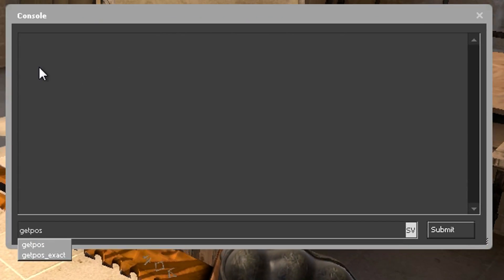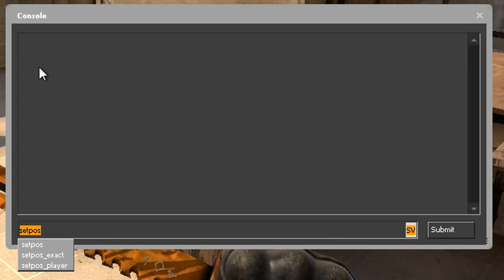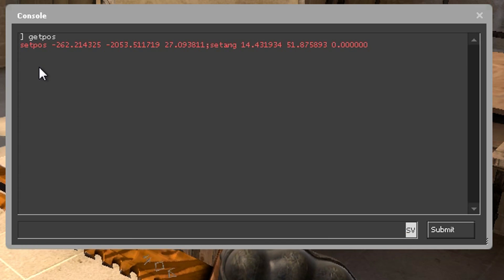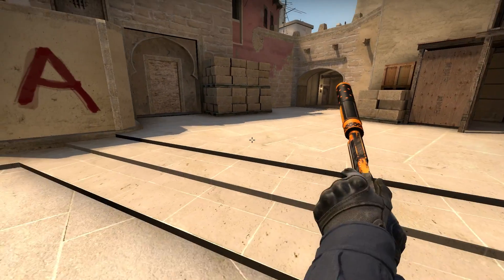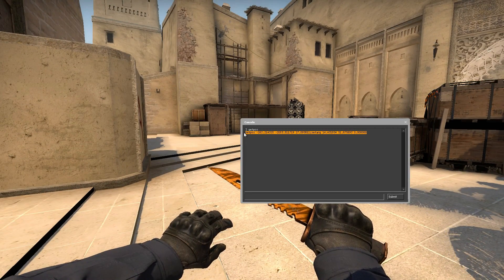The commands are getPos, which saves your position, and setPos, which loads your position. So if I use the get command here I'm gonna get the exact info of where I am right now. So now if I move away, all I need to do is copy this code and press enter and it will teleport me back.